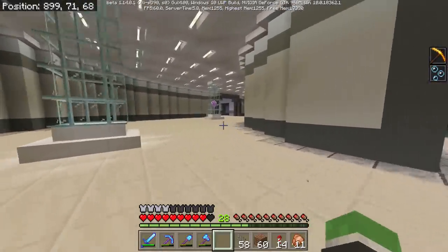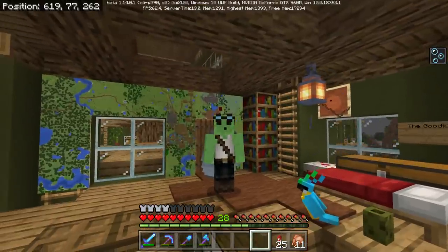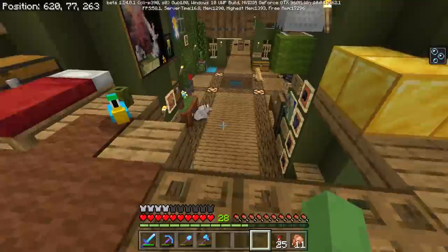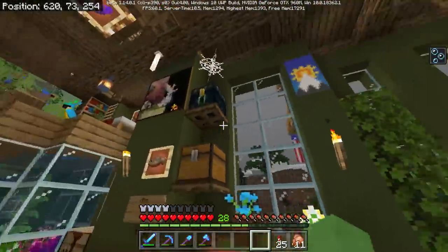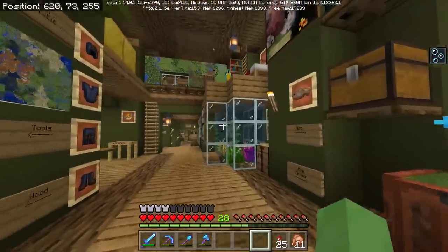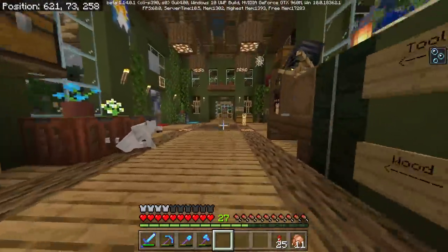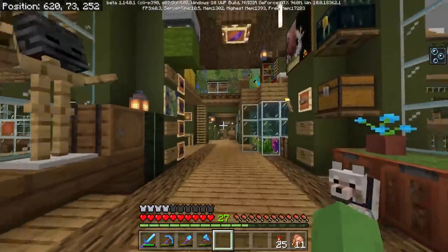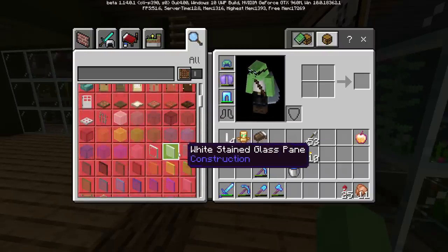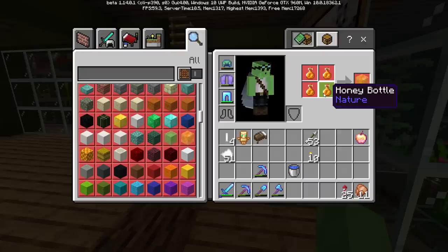Where do we begin? I guess finding a flower forest. Got my lovely wife beater tank top, we are ready to go. I haven't named you yet - I'm going to name him the same name here because I just love the name. Where's an animal? Bruce will do it. I wanted to check over here - there are honey bottles!